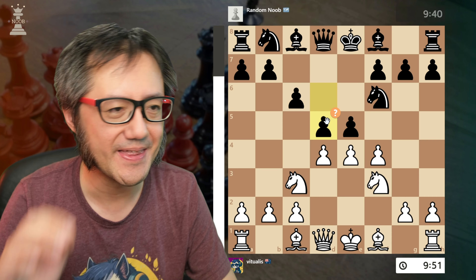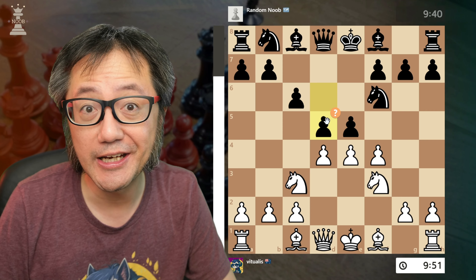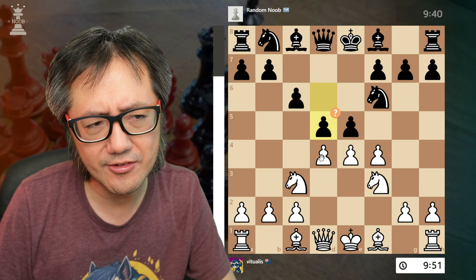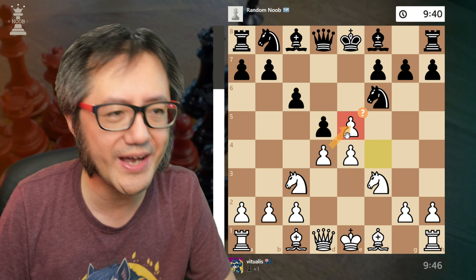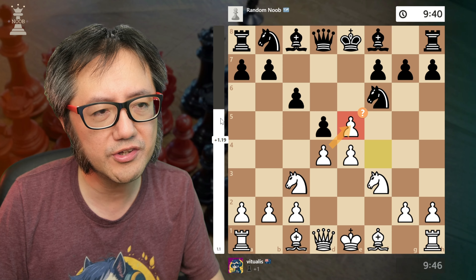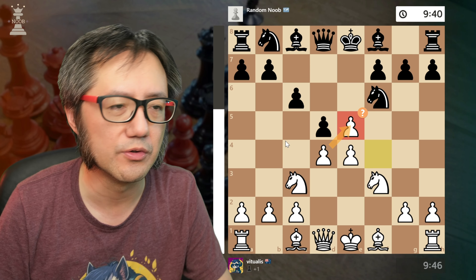Very interesting — this almost potentially transposes back to a Vienna main line. Stockfish thinks capturing one way is best. I capture differently, which is not quite as good — I lose some advantage because it ends up a little more like the main line, which is potentially quite good for black.